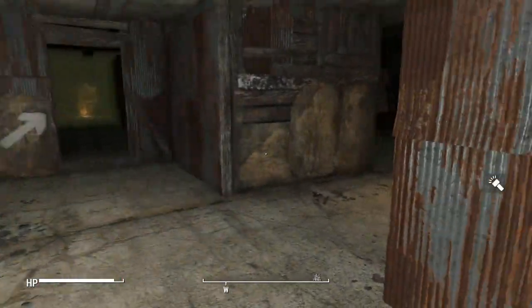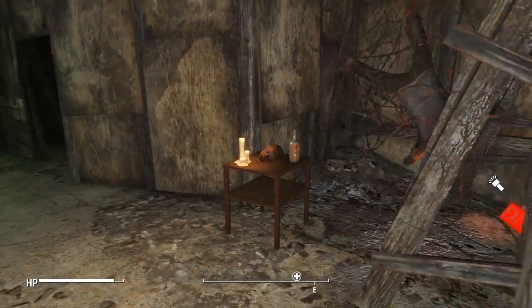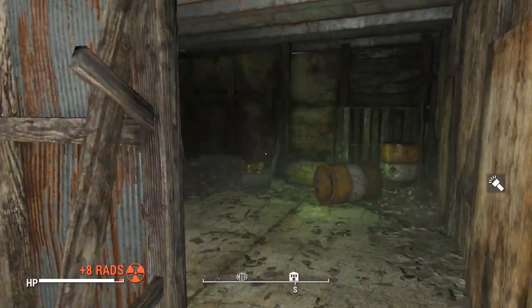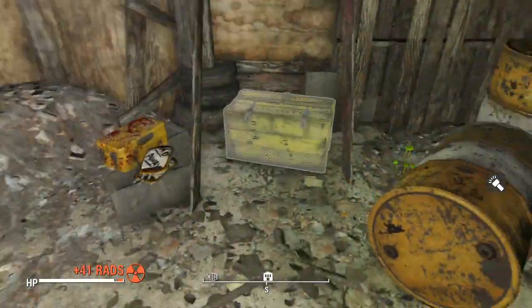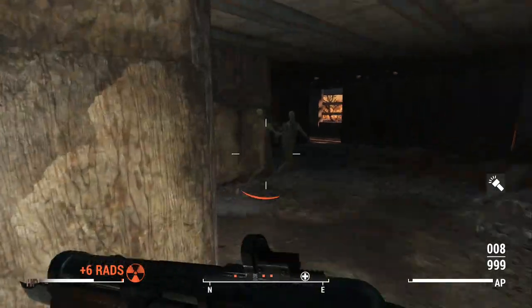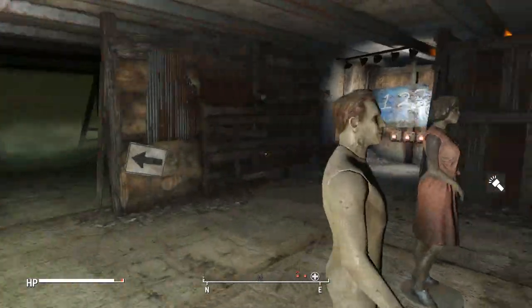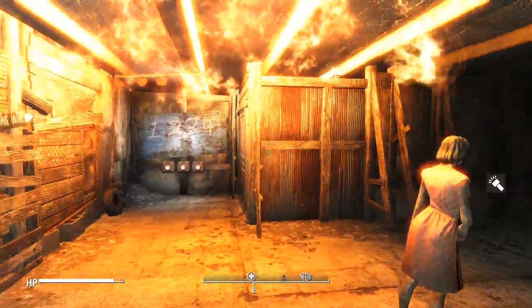Inside the maze you will find a series of deadly traps. Some of these include rooms filled with high levels of radiation, trip wires attached to weapons, bombs and Tesla coils, rooms filled with mobs like radroaches and ghouls, and even fire traps that cause entire corridors to catch fire.